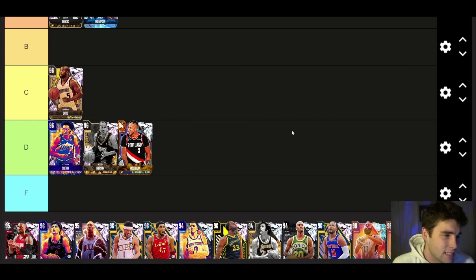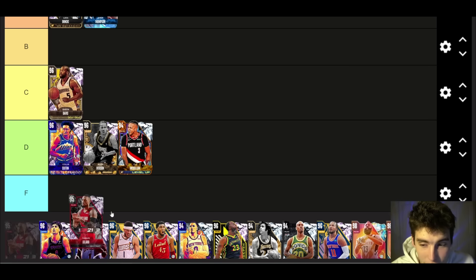Conlon is up next — D tier. This tier list is gonna be a bit weird because we have a lot of bad point guards right now, since any card that's come out this season that's not behind gambling is not gonna be very good. Conlon is just another one of those cards.